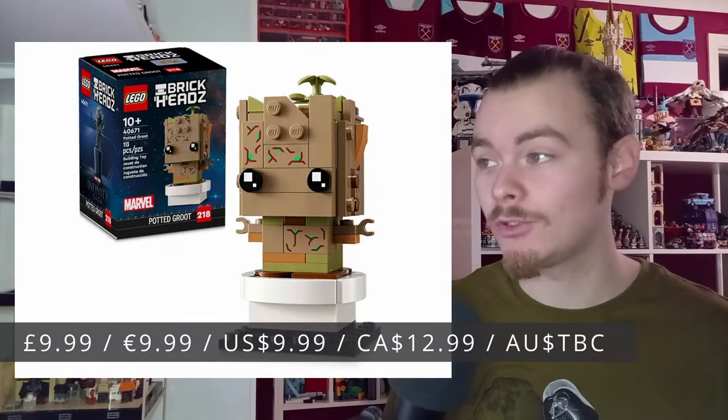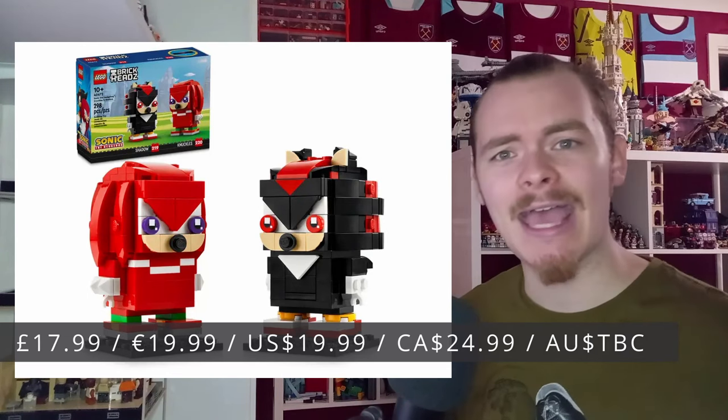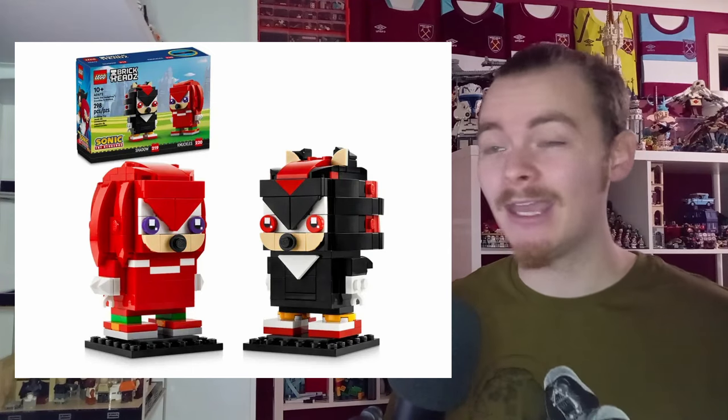On February 1st we're getting the Stitch Brickheadz, a potted Groot which looks really cool, Iron Spider-Man — all prices are on screen — and a two-pack with Knuckles and Shadow from Sonic. We've already got Sonic and Tails Brickheadz, so perhaps Amy is coming down the line along with Rouge and other characters. We could even get variants like Golden Sonic.